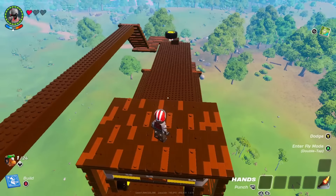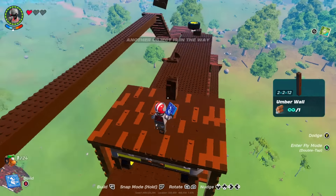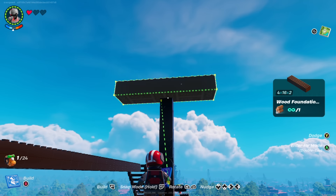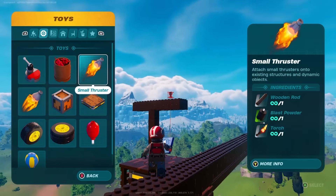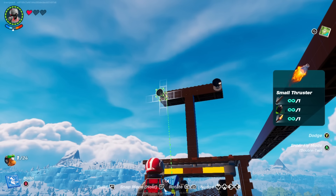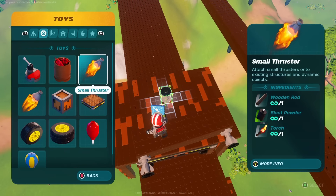On to the rocket boosters. In order to achieve dual direction capabilities from a single platform, we will need to take advantage of the LEGO Fortnite physics. We will start by placing a temporary column in the back center of the train car and then placing a wood foundation number 2 block on top of that. Next, walk behind the train car and place two small thrusters on either end of the wood foundation number 2 block. Once in place, stand as far away from the temporary column as possible while still being able to hit it — destroy it entirely and let the thruster block fall and hit the floor of the train car. If the thruster block snaps together with any part of the train car, it will destroy the thrusters and you will not get the blast powder back.